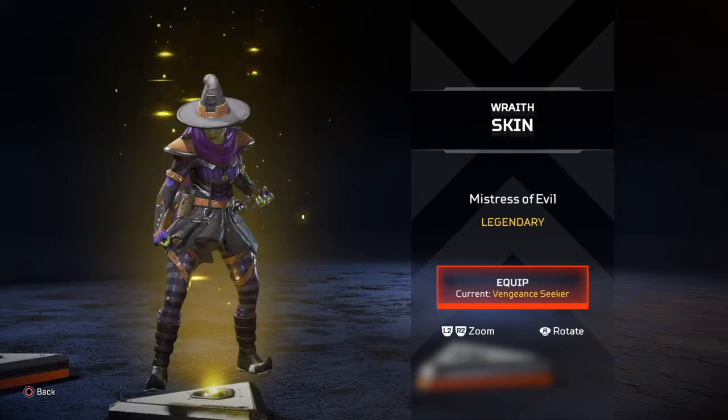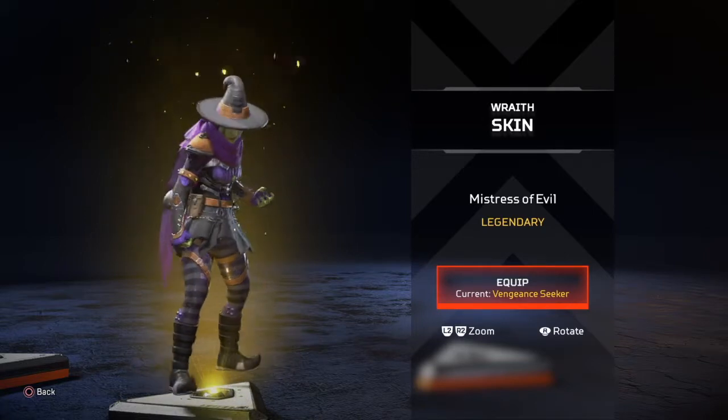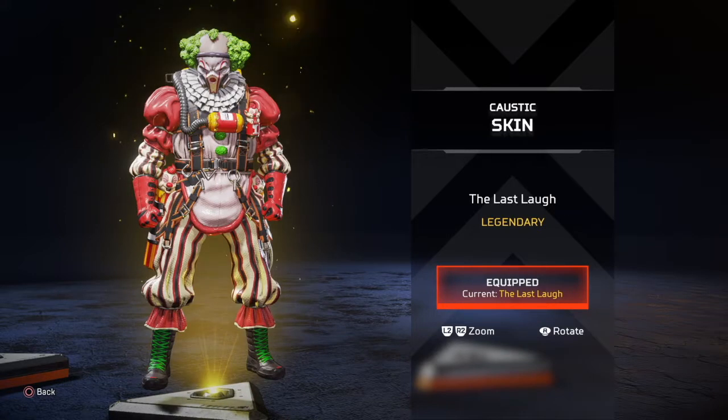Mistress of Evil — this Wraith skin is meant to be paired with that Triple Take skin for sure. Just like I felt about that Triple Take skin, I'm just not a big fan of this Wraith skin.